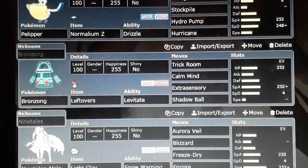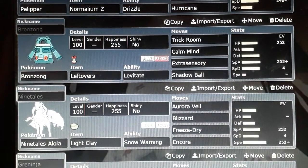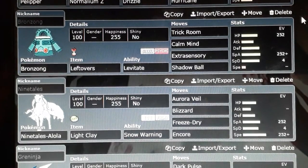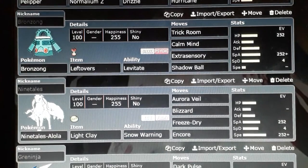Others play different roles depending on the team they're on. Pelipper here is a Drizzle mon, so its idea is to be used on a rain team as a lead Pokémon to set up the rest of your team, usually through its ability or moves like Hydro Pump and Hurricane. It could be used on a team with a Mega Pidgeot to support Hurricane, even with the accuracy considerations.